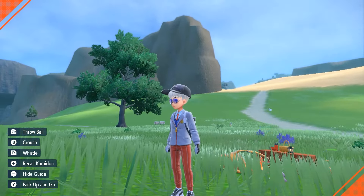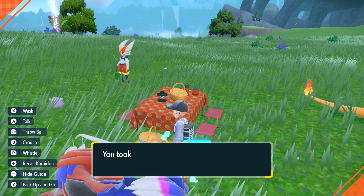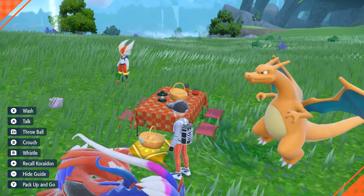Now we're going to basically just AFK this — Charizard's going to be sleeping with Ditto, Cinderace is going to be sleeping with Ditto. Everybody's sleeping with Ditto. This game is all about getting in your Ditto. Now we're just going to go ahead and wait a few minutes for the eggs to spawn.